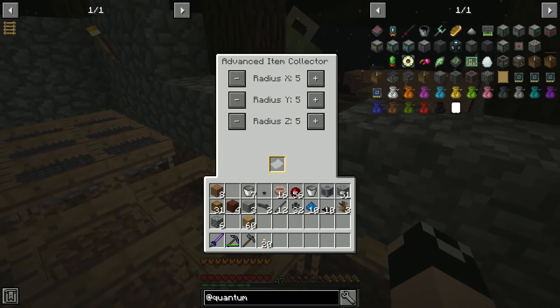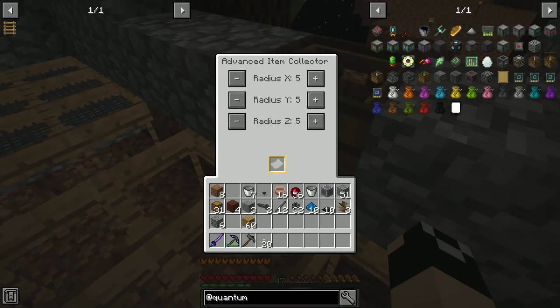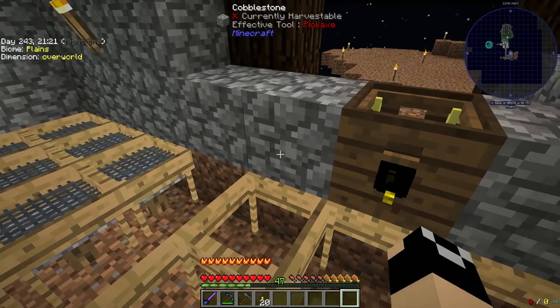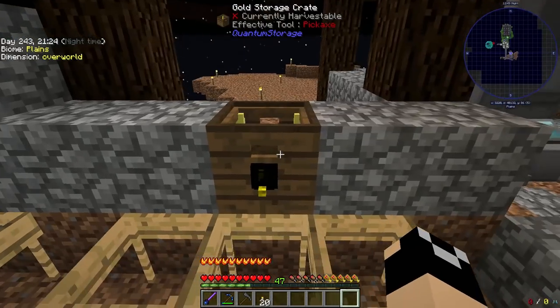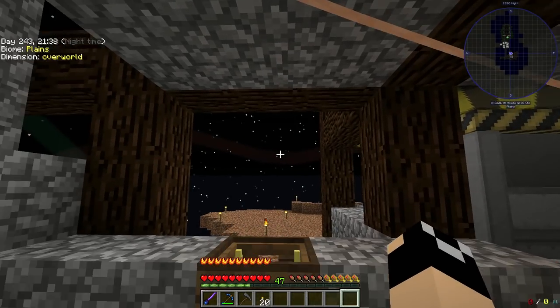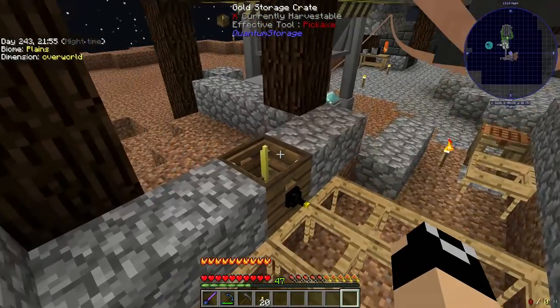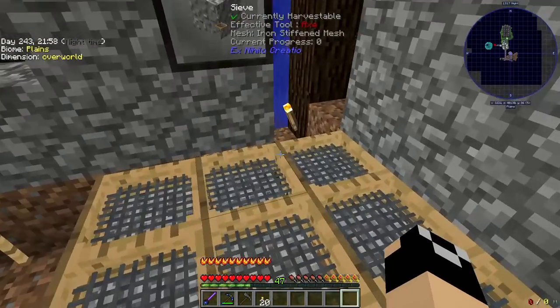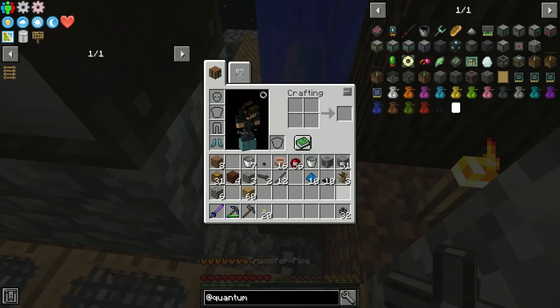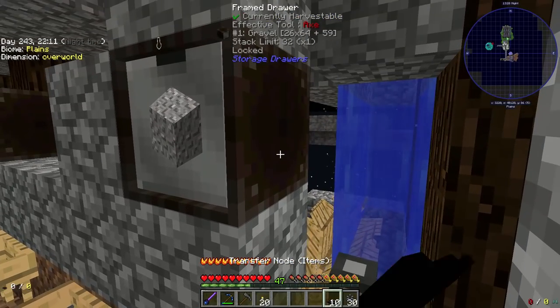We'll put our advanced item collector here. The Z-axis radius — where I had it was fine, I'll increase it to six. The Y radius I'll drop to three, and about four on this axis. That should be good. How much storage does this have? That's not bad at all — mainly it's going to be moving stuff, not sitting there holding it, as long as our item transfer system isn't backed up.